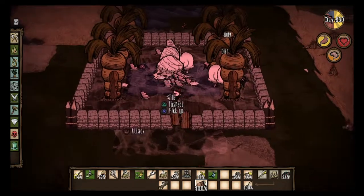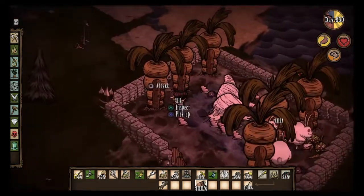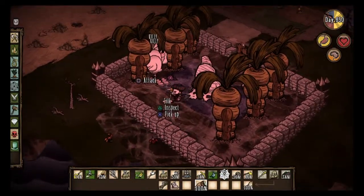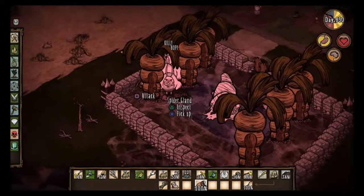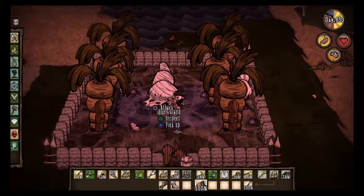If you have a successful spider farm — check out my other videos — you can get a bunch of silk and spider glands just to heal yourself up. You want to get the silk; I cannot stress that enough. You'll need it for an item you're going to make later on.